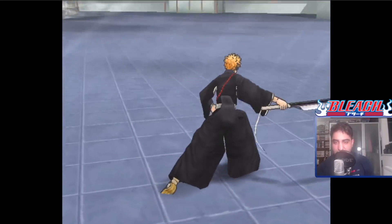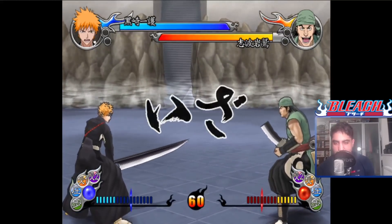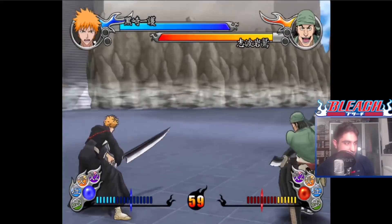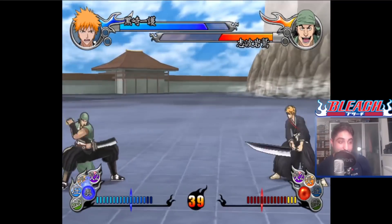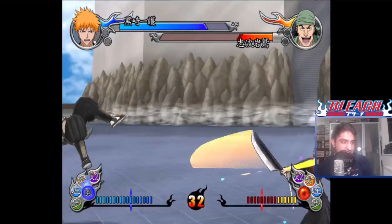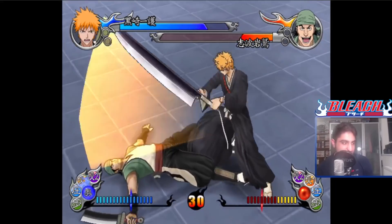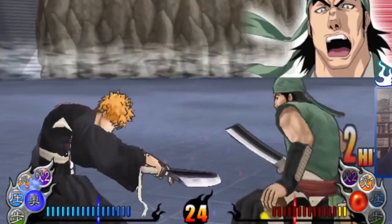This game has a heavy focus on the Soul Society arc. Released in 2005, there wasn't really much of the story to adapt into a game, so we've only really got up to the Soul Society arc. I don't even think Bankai Ichigo is in this game. I'm surprised they managed to get Ganju into this game — he's got a proper moveset. No two characters play the same; each character has their unique abilities, moves, and combos.